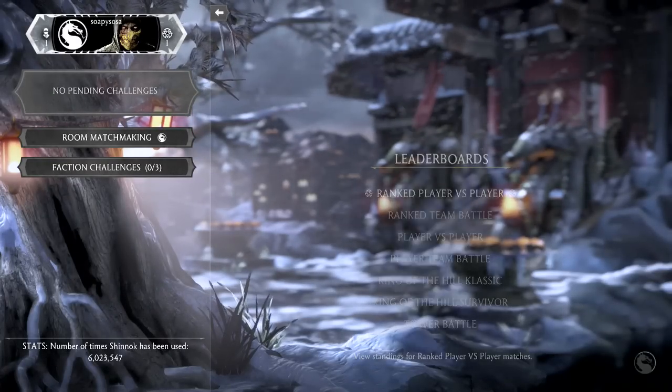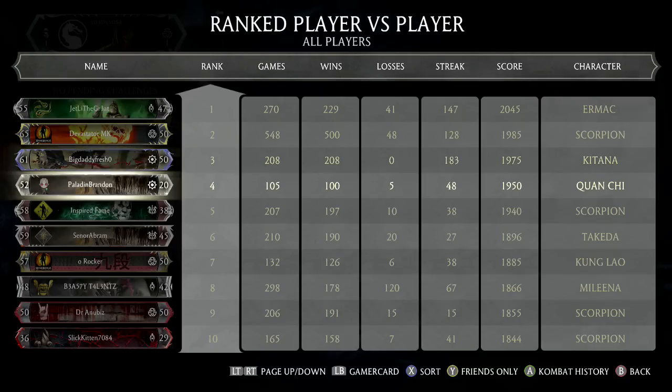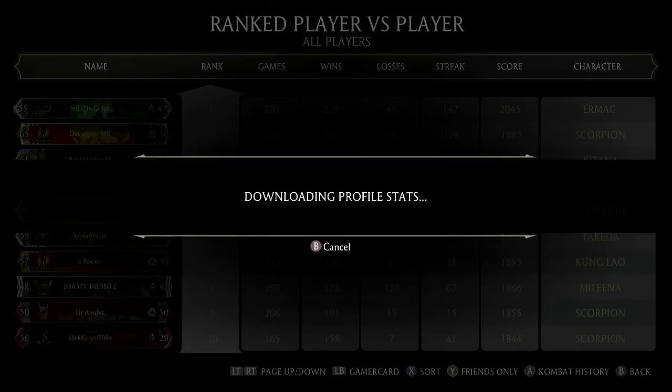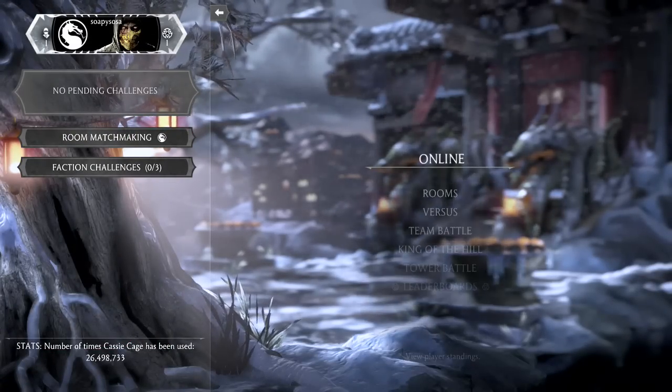Basically what happens is you're gonna steal someone's costumes and Mortal Kombat unlocks. One person I know who has these unlocks for sure is Inspired Fame — Inspired Fame, if you're ever watching this video, don't be mad at me, add me on Xbox or something. I'm giving you a lot of fame and popularity. So you click on their combat history, download their profile stats — it's so stupid easy — and then from there, that's it. You back out; hit Circle on PS4, hit B on Xbox, or whatever it is on PC.